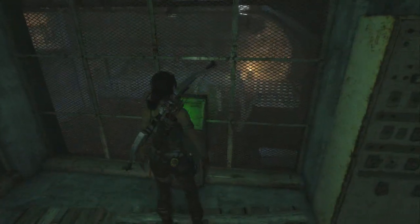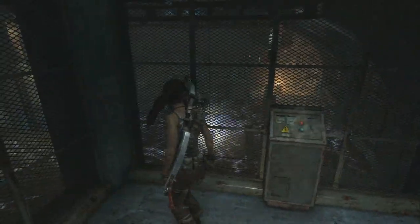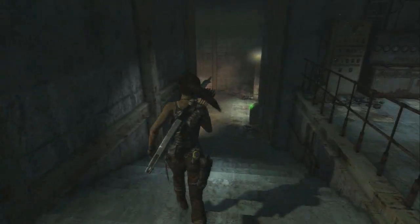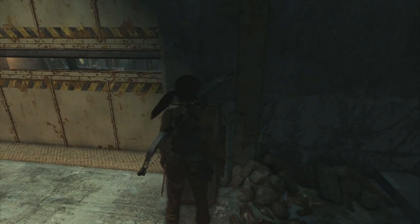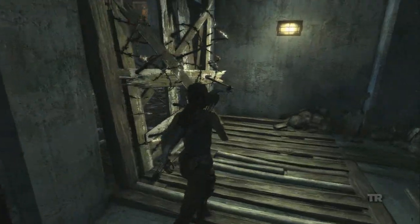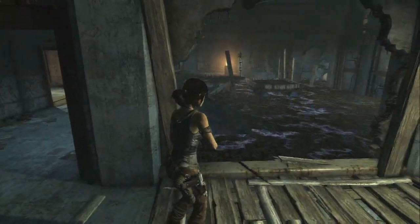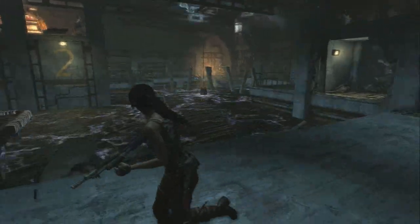...is come up here and turn on the power. By turning on the power you manage to electrify the water. So the next thing you have to do is come back down here, open the door, and now we have to find a way to get across the water without electrocuting ourselves. First things first, use your shotgun to blast that open.